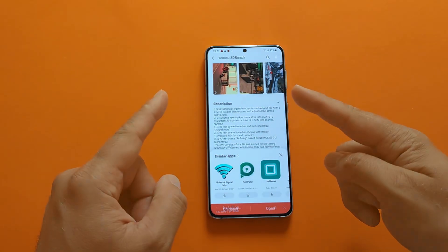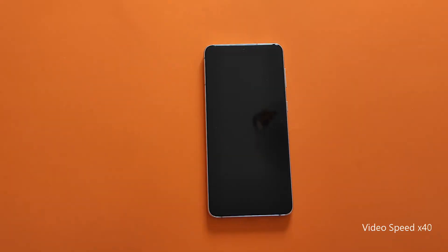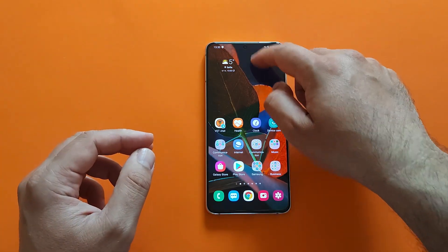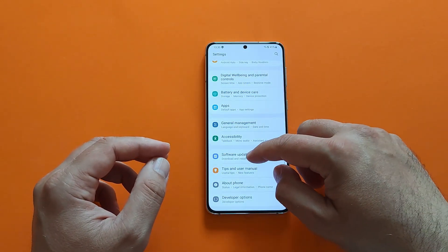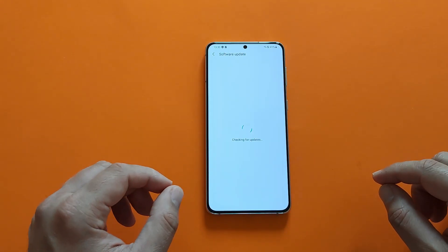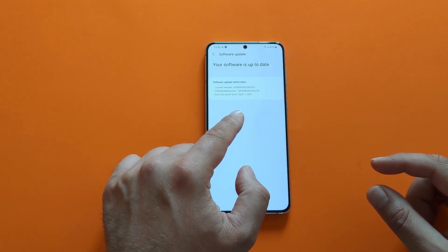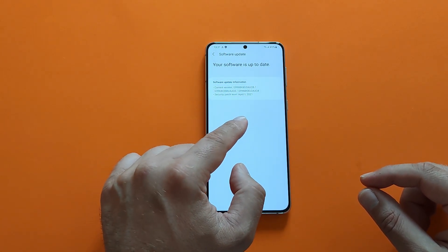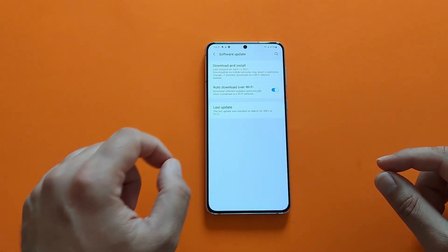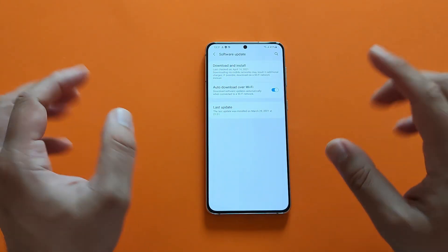Let's restart the phone to make sure we don't have any residual apps. Let me show you something — I'm going to Settings, then Software Update, Download and Install. You can see right now the ROM I'm using has a security patch level from the first of April, and it is the AUC8. Going back, you can see the last check was performed today, the day I'm shooting the video.